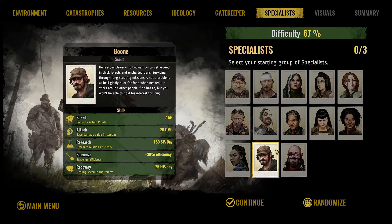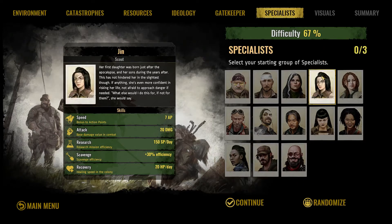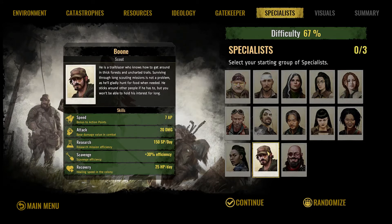Now, an interesting thing I noticed here between the two scouts available to you: Boon has some pretty good stats — 20 attack, 150 research, 30% efficiency on scavenging, and 25 HP recovery. If we look at Jin, she's got the exact same everything, except she recovers more slowly back home. So Jin is actually strictly worse than Boon. I do think having one of the scouts is a good pick, and in this case you want Boon because he's got the extra recovery. I don't know if she has some hidden attribute to make up for that, or if it's a bug. Either way, go with Boon for your scout.